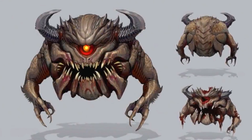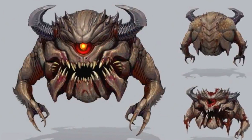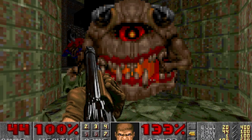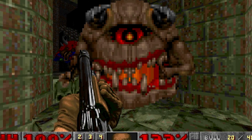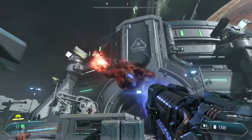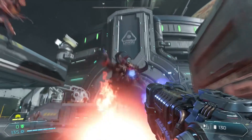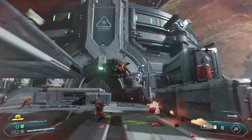The Pain Elemental is next on our list, also originally appearing in Doom 2. The Elemental has a brown spherical body, one big red eye, horns, large teeth, a mouth, and two hands with claws. The demon can shoot large fireballs from its mouth and summon lost souls to aim at the player to cause maximum damage.